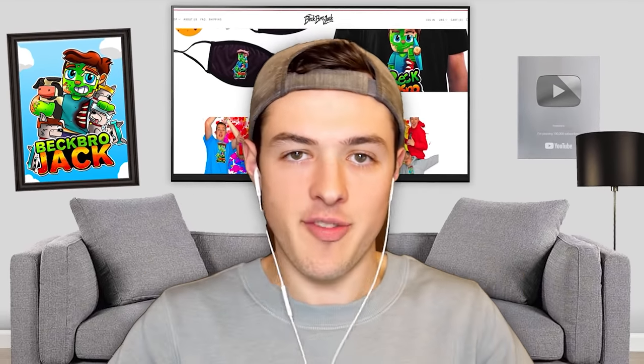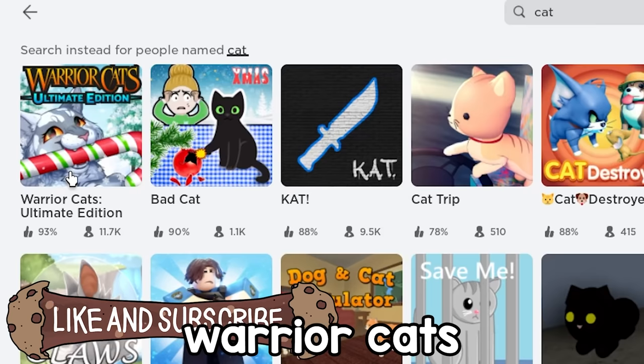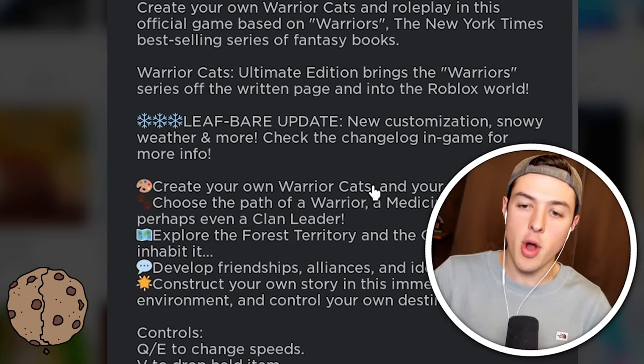So guys, today I woke up and I decided I wanted to become a cat in Roblox — not in real life, because that would be kind of weird. So I hopped on Roblox and typed in cat. Warrior Cats: Ultimate Edition. Create your own warrior cats and your own story.